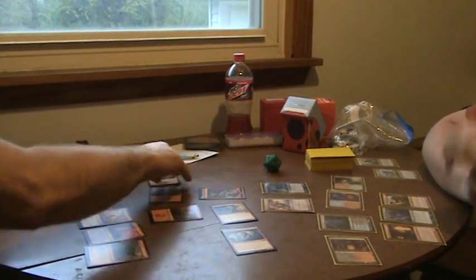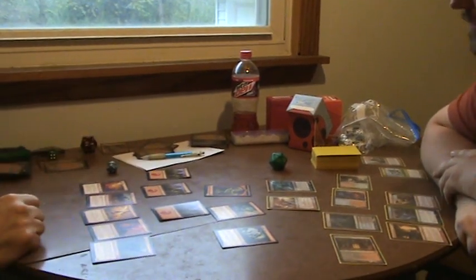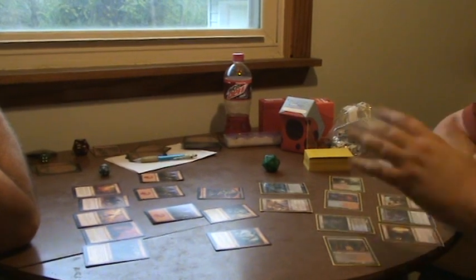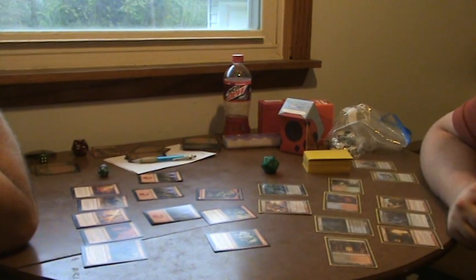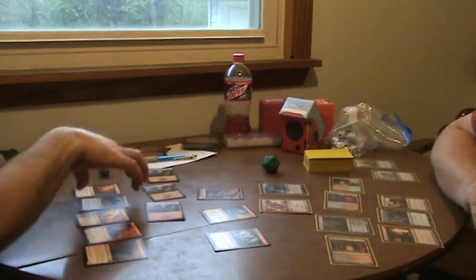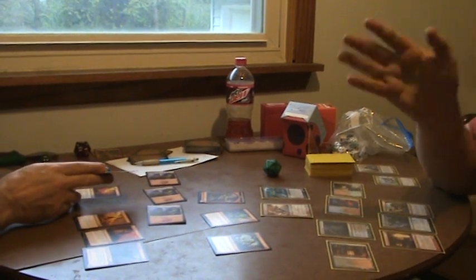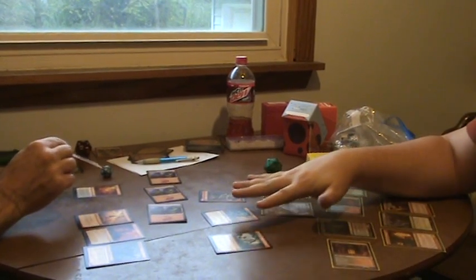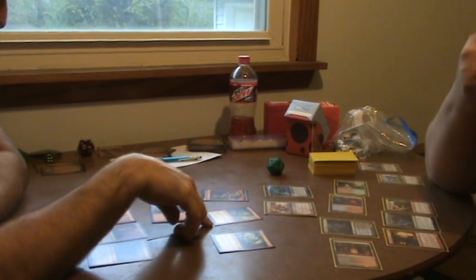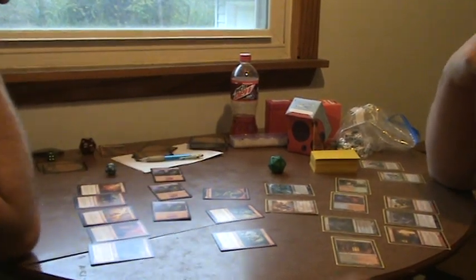Pass to you. Untap, upkeep and draw. You drew an instant. So you can give attacking creatures plus two, plus zero until end of turn — two extra damage — and that's all your attacking creatures. It would cost three, which is exactly what you have. It is an instant, which means you can play it interrupting any phase or any part of any phase. So you could declare attackers, let me block, and then decide if you want to use that to change the combat. So this 1-1 would become a 3-1, this would become a 6-2, and this would become a 5-2.